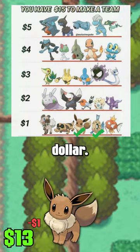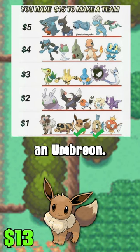Second, Eevee for another dollar. This could turn into a Sylveon, it could turn into an Umbreon. Easy pick.